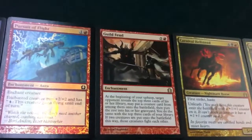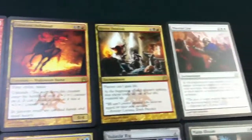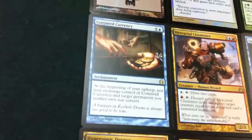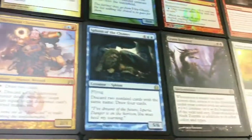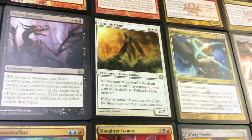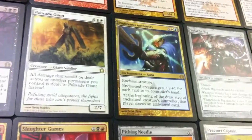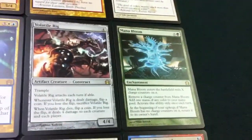Going on to the rares, we've got Guild Feud, Carnival Hellsteed, Havoc Festival, Martial Law, Conjured Currency, Mercurial Chemister, Sphinx of the Chimes, Grave Betrayal, Palisade Giant, Righteous Authority, Volatile Rig, and Mana Bloom.